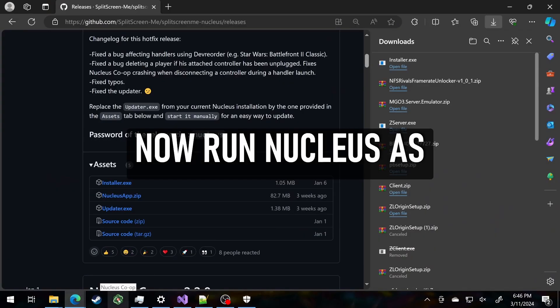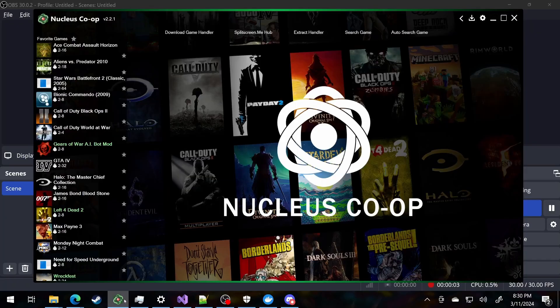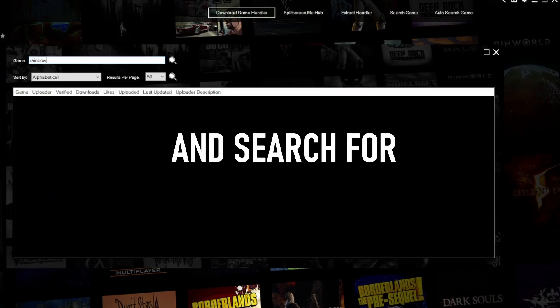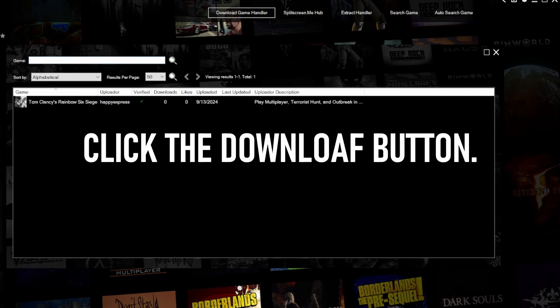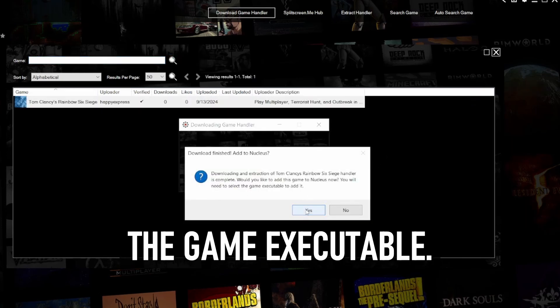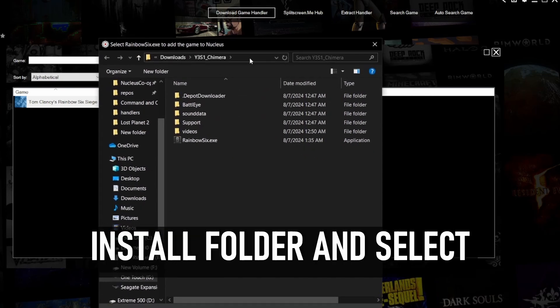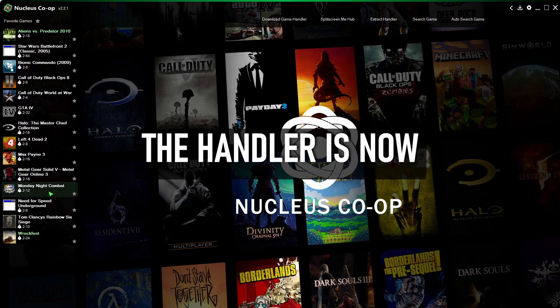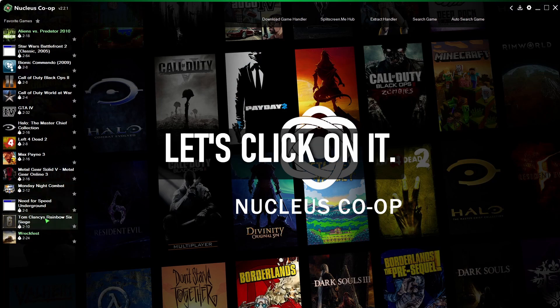Now run Nucleus as an administrator. Click Download Game Handler and search for Rainbow Six Siege. Click the download button, then click Yes to locate the game executable. Navigate to your game install folder and select RainbowSix.exe. The handler is now in your library — let's click on it.